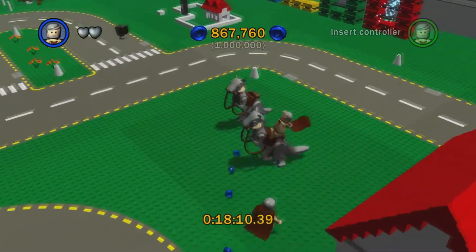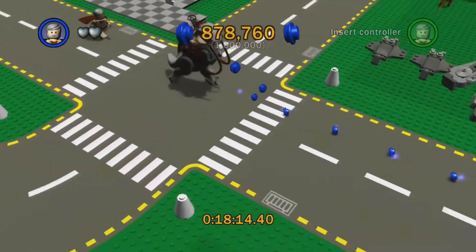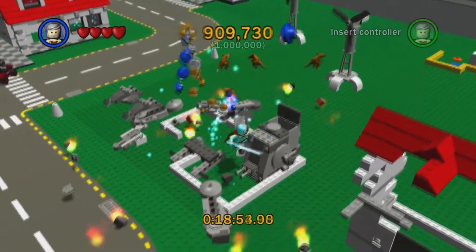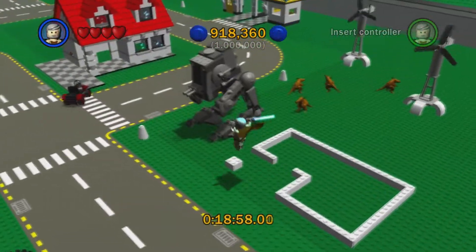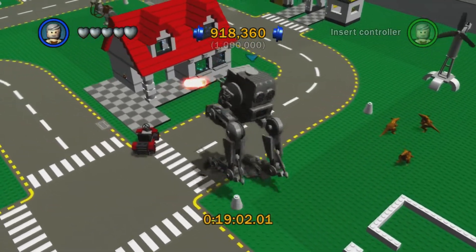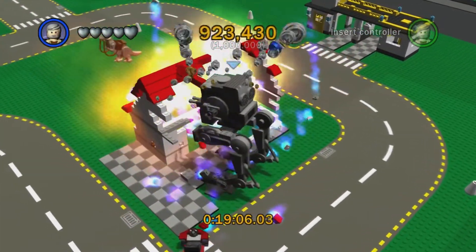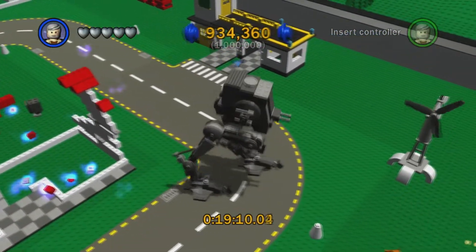You can jump on these things right here — if you ride them around they will reveal studs which you can collect. Another great thing you can do is destroy the entirety of this house right here and then reassemble the pieces into an AT-ST, which of course is great for causing general havoc. And that's pretty much all we need to do. There's nothing special we need to use the AT-ST to destroy, but we're almost at a million studs.